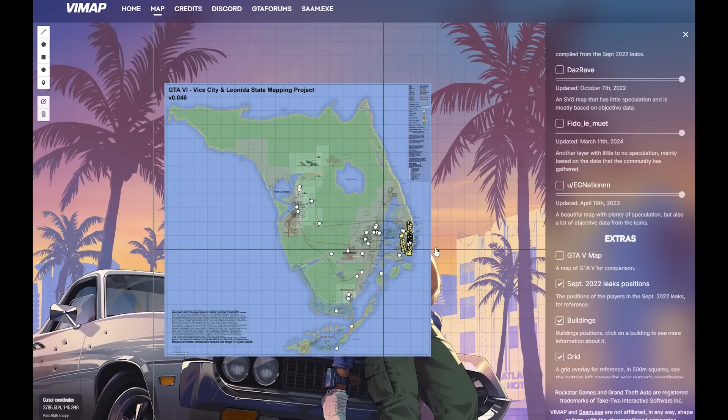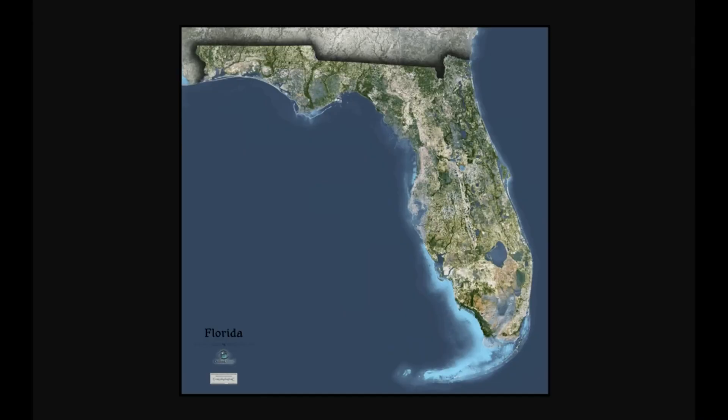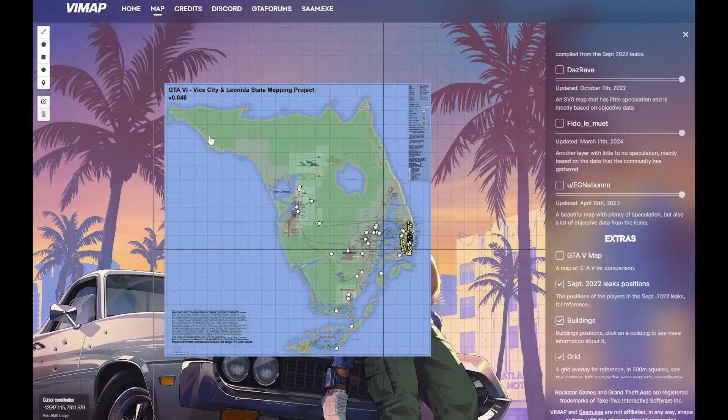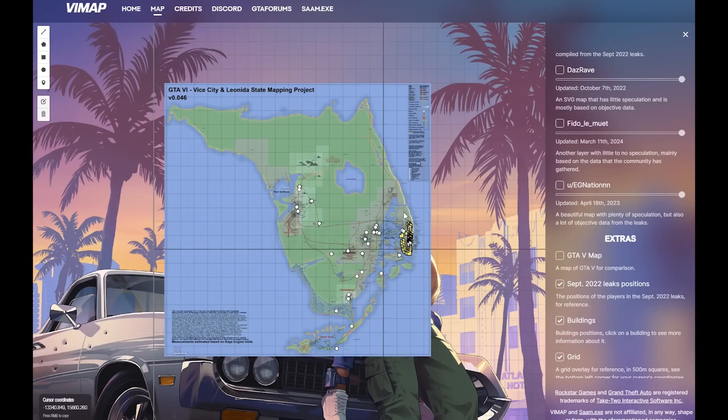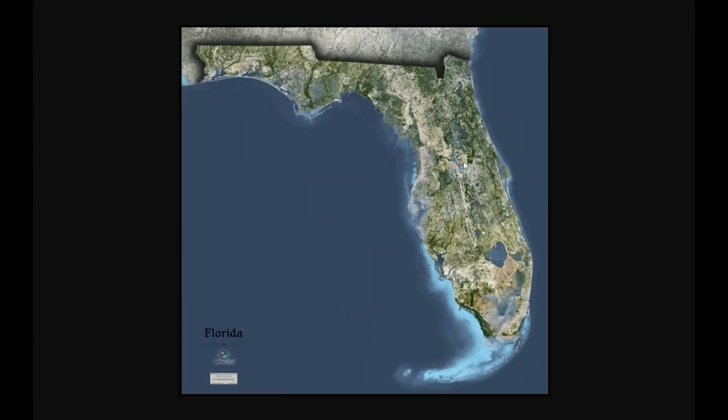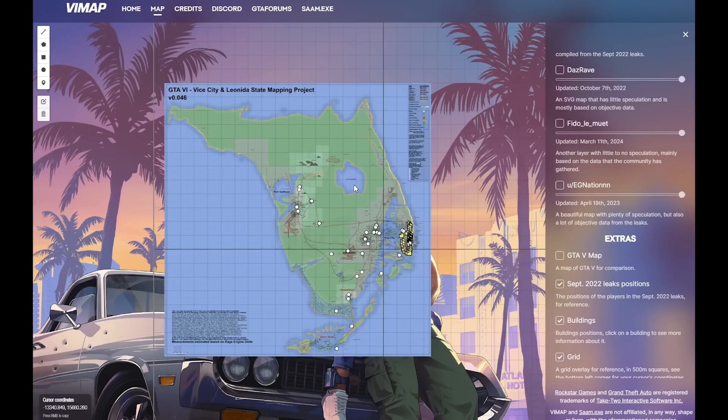Looking at this map and pulling up the satellite view of Florida, you can see some very strong resemblances. We have the Panhandle here, the Gator Keys down here, the Florida Keys, Miami on the east side, and Vice City around here as well, along with some lakes. The map of GTA 6 is a little more condensed than the state of Florida, but it is still the first GTA game based on an entire state.